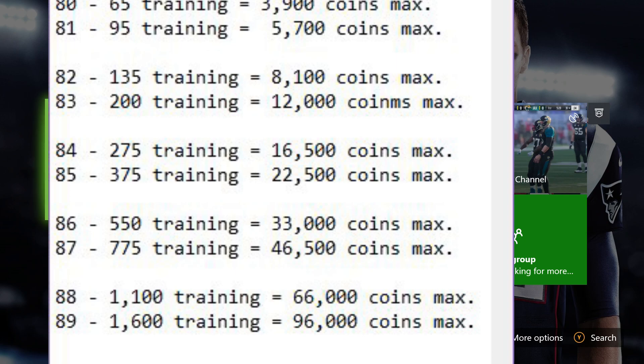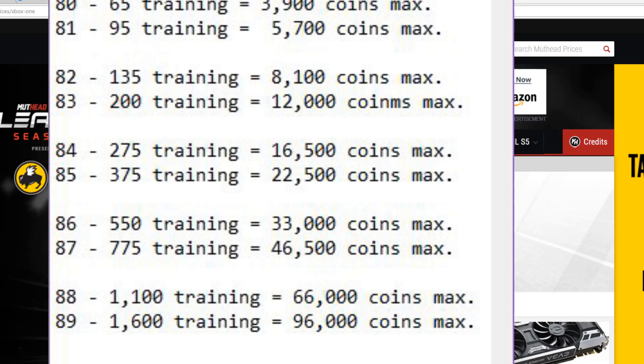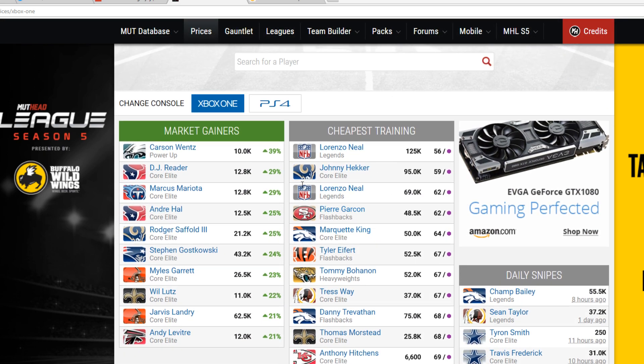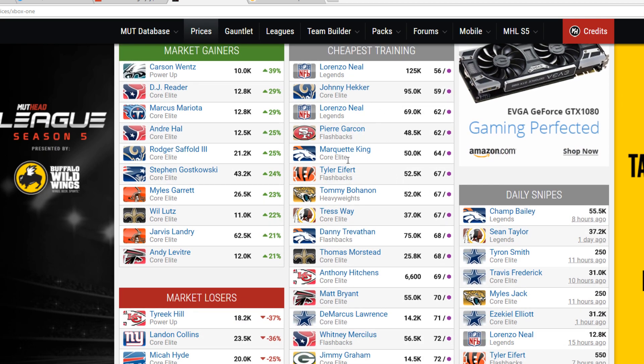Muthead.com does have a really cool feature that lets you see exactly what I'm showing you right here. They actually have a 'cheapest training' feature right here. If you do the math for how much this costs — Neil was going for 100,000 coins — him at 100,000 coins is a good example of the cheapest for your training value, meaning the cheapest coins you're spending for the amount of training value you're getting. One training point for 60 coins is the best value at the moment, and as the year goes on, that will change and it will be even better for your training value.